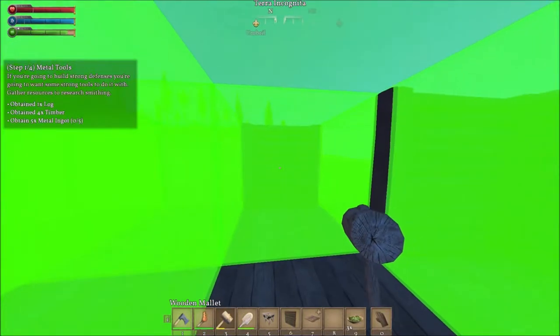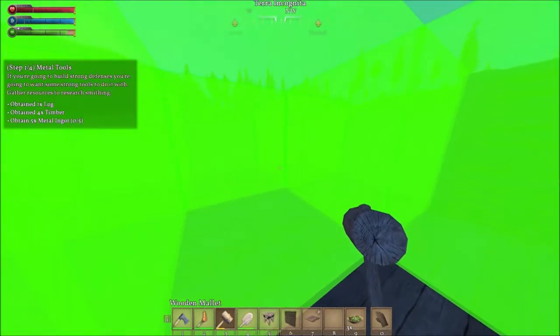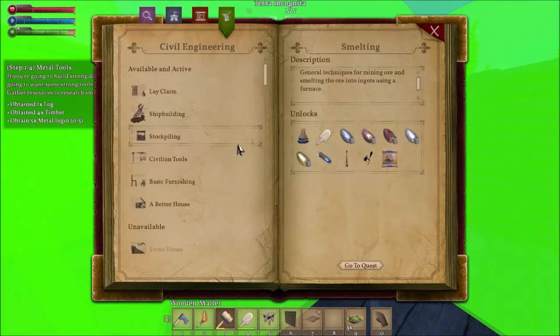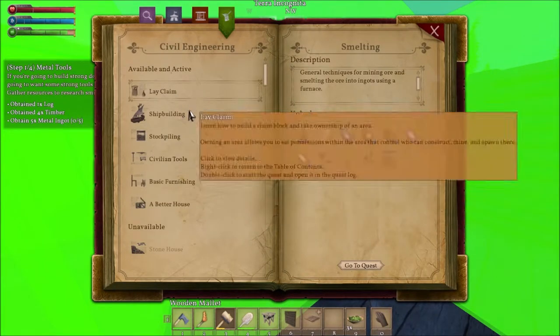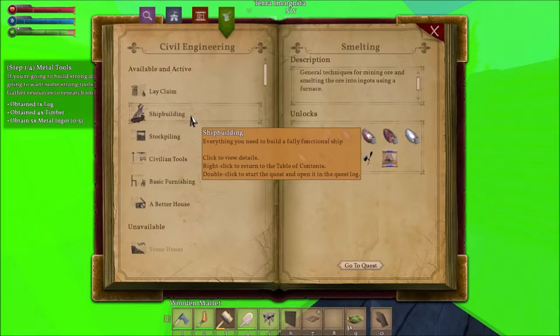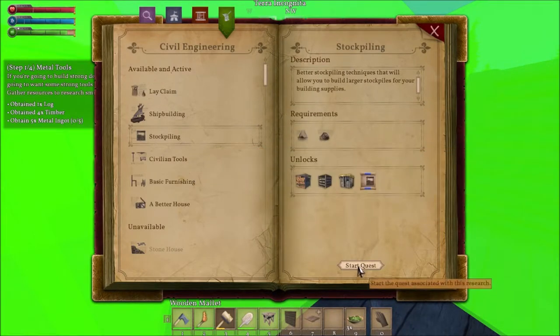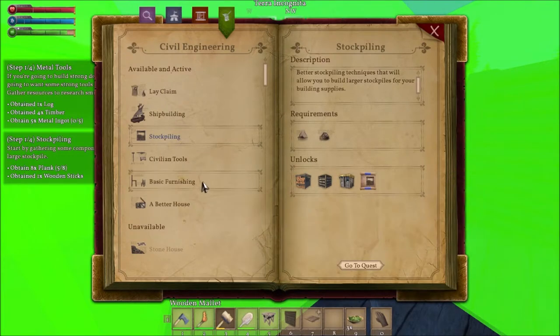Now I'm down to one quest — let's go back and take a look at our other quests and kind of see where we're at. Everything you need to build a fully functional ship — that would be part of the water mod. So we're going to go ahead and add a few more of these quests here.